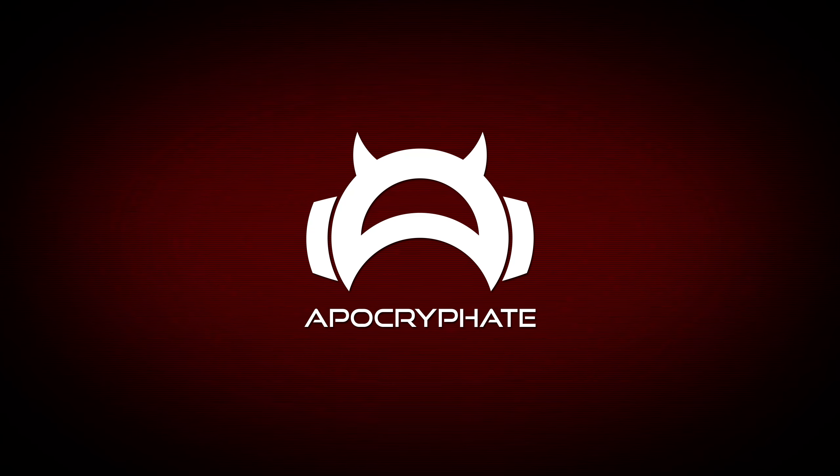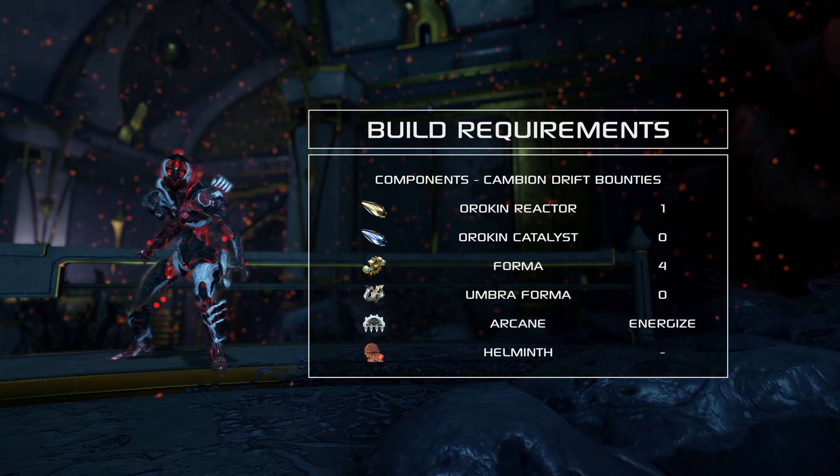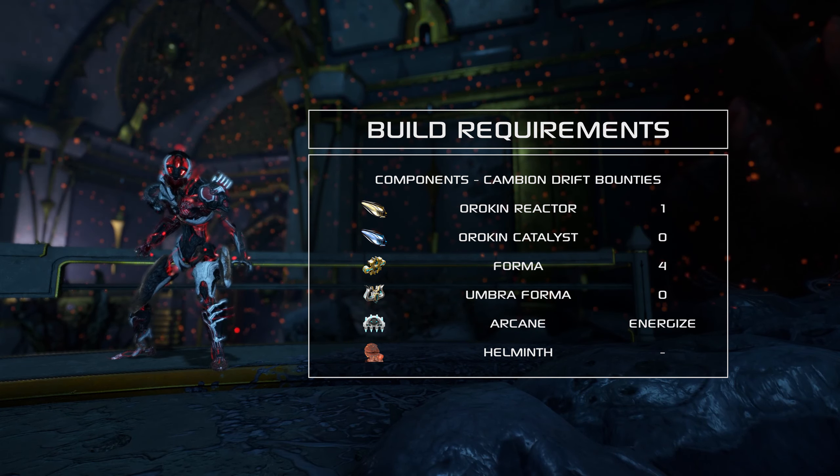We're going to the build requirements. All of Zaku's component blueprints are rewards in Cambion Drift bounties on Deimos. If you don't know what that is, you probably still need to complete the Heart of Deimos questline, which is where his main blueprint comes from anyway. An Orokin Reactor is required, Arcanes are not, but Arcane Energize is strongly recommended, and a Helminth swap is also strongly recommended — you have a bunch of options to choose from. My specific build requires four total Forma, none of which are Umbra, but there's some flexibility, so your results may vary.